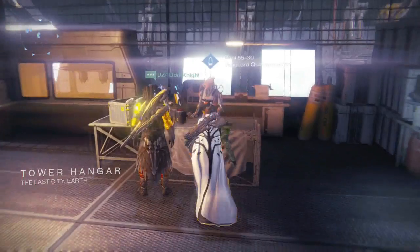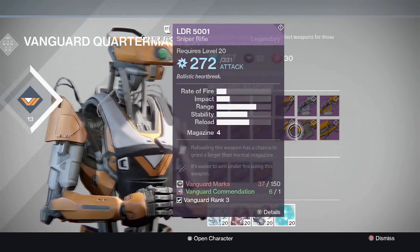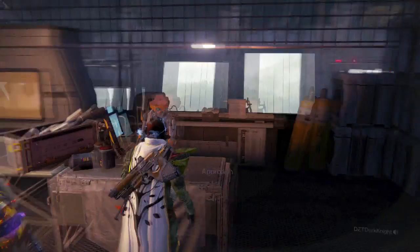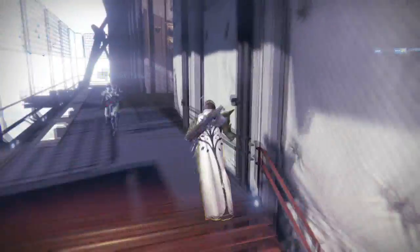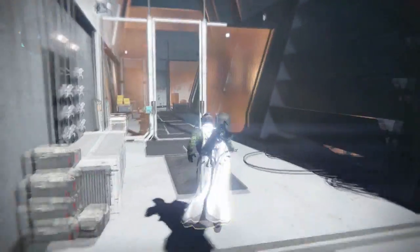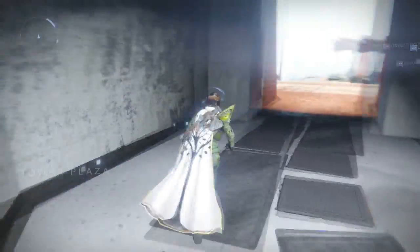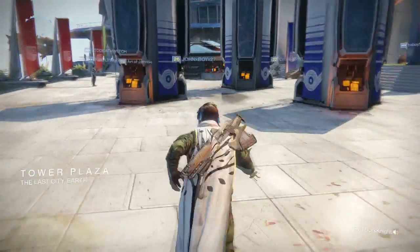You can buy this from the Vanguard Quartermaster easily. It may be a pretty penny, but just do bounties, level up your Vanguard, do some patrol missions and strikes — switch it up. Get those Vanguard marks and that Vanguard commendation.